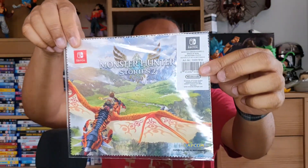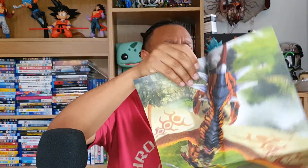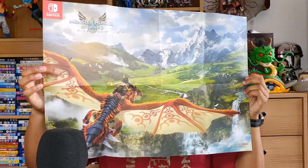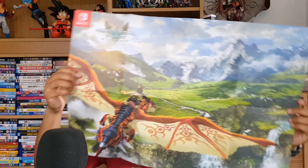Next we have the microfiber cloth — I wear glasses so I'm definitely going to be using this. It looks so fire! And then we have the poster, I believe it's an A3 poster. Once we take it out of the slip case and unravel it — here we go — it looks pretty nice. It's the front cover of the game itself with some really cool details.